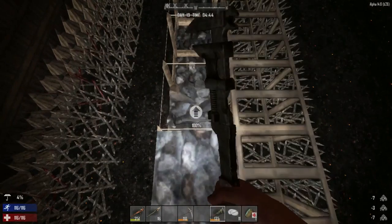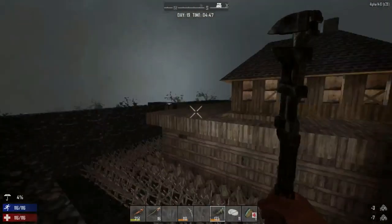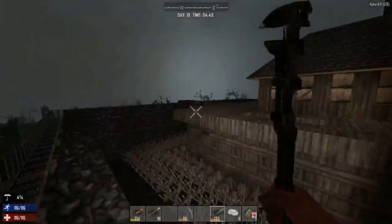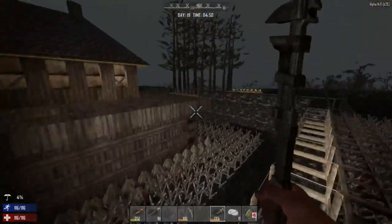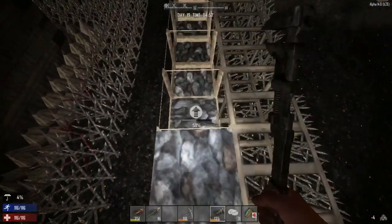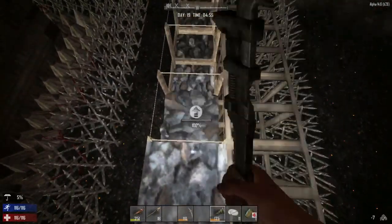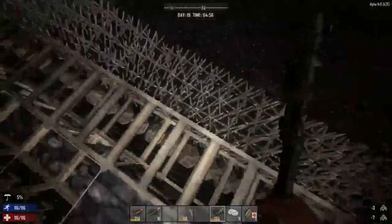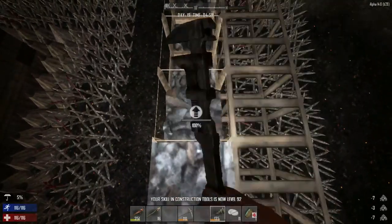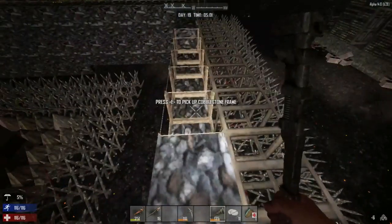I've been playing this game a long time and I usually do something that works until the mechanics change. My idea here is a double wall — one initial wall on the inside of the fortress and one stronger wall on the outside. If they break through the outer wall, you can fall back to the inner one which has all these upgraded spikes.